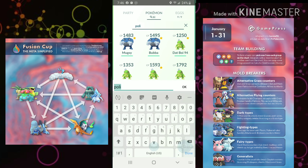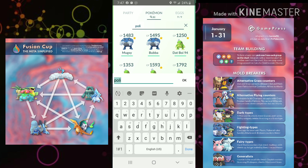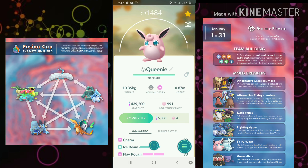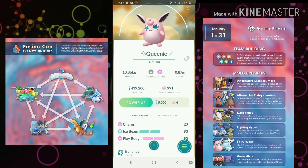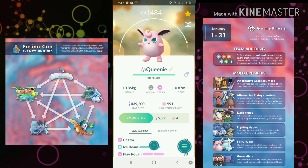Next we have the Fairy types. I really like Alolan Ninetales — honorable mention — but what really looks good in the meta is Wigglytuff with Charm, Play Rough, and Ice Beam. The Queen is back. If you give this Fairy Queen your shields, she's going to wreck Altaria and wreck Fighters, and put up a really good fight against pretty much everything else in the cup outside of Poison and Steel. It's all due to the cutthroat power of Charm — a ridiculous fast move, much like Razor Leaf. Charm is OP.